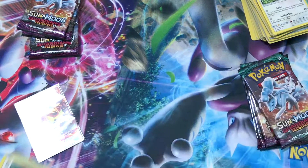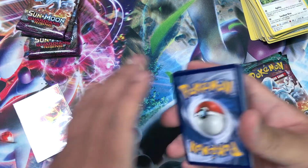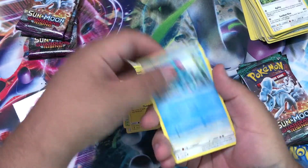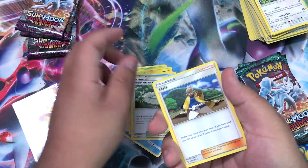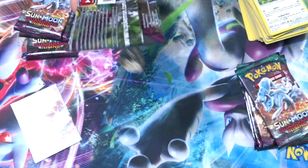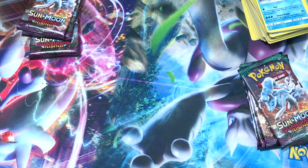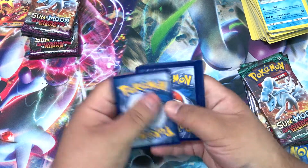How about we open together? You go and I'll go. Open it yourself, yes you can! One two three four, one two. We have a Chansey, Petilil, Helioptile, Tentacool, Stufful, Fairy Energy, Vanillite, Aether Paradise Conservation Area, Hala, a Beldum reverse, and our rare is a Vanilluxe.